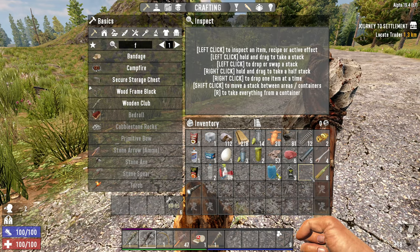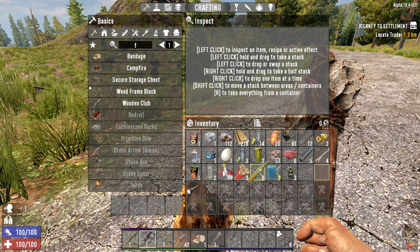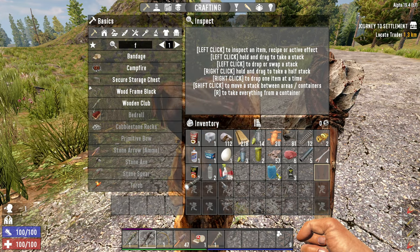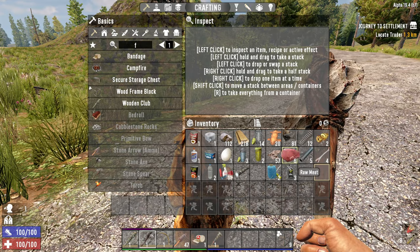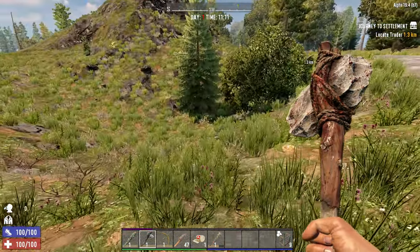I'm actually going to throw out this ammunition. What happens when you scrap ammo? You get lead. I've never actually tried to scrap ammo before. It's a bummer to throw out ammo, but obviously we don't have a gun to use it. And I just don't need it clogging up my inventory right now. It's not that much ammo at the end of the day.